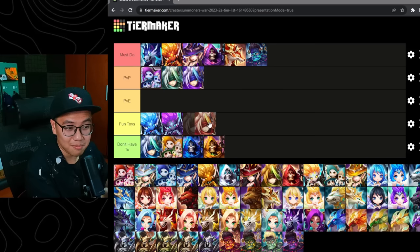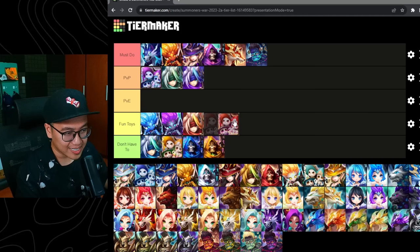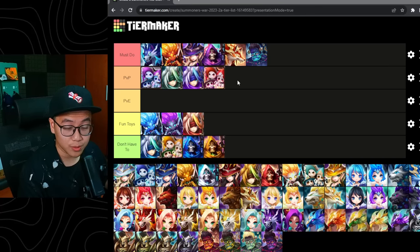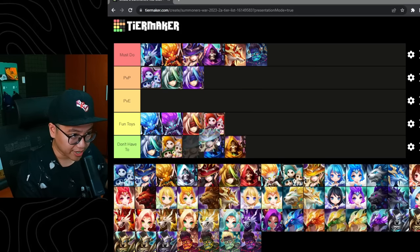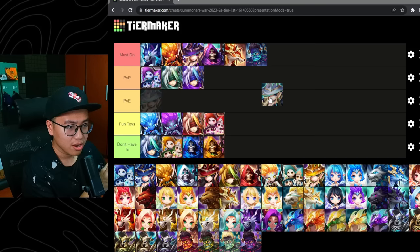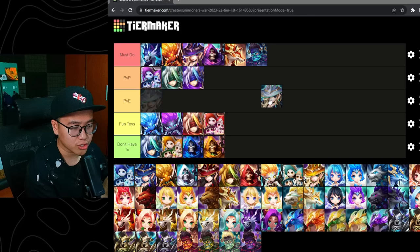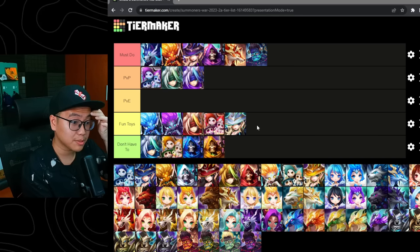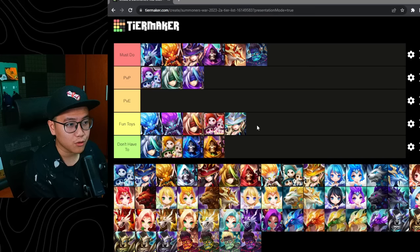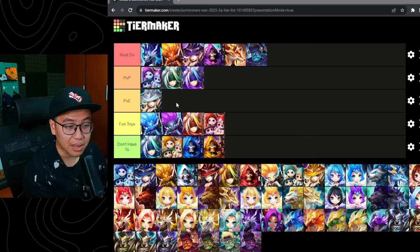We have the Fire Hell with decent heal and decent strip. There was a moment in time where she was a pretty good Siege defense unit, but nowadays not so much — I would put her into the fun toy tier. The Light Witch is a very good AoE unit for the new Raid Dimension Hall grind farming dungeon thanks to the AoE damage. She can also be anti-revive. A lot of people would put her in a higher tier, but personally I'd put her in the fun toy area because her damage output can be a bit lackluster.